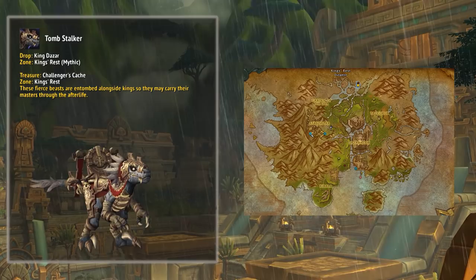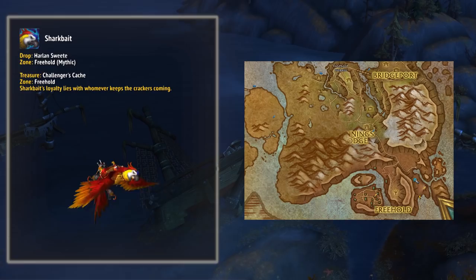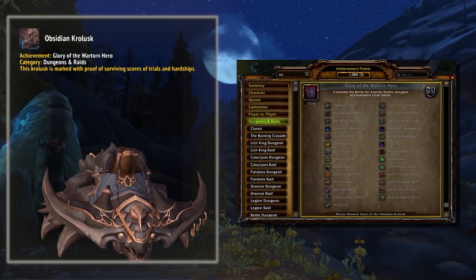Next, dungeons. Battle for Azeroth brings three dungeon mounts: the Mummified Raptor Skull from King's Rest, the Krog from Underrot, and Shark Bait from Freehold. These are on Mythic difficulty, and it's been confirmed that these mounts are actually available on the Mythic Plus loot table for these dungeons, which is pretty great. You just have to do as many rolls of the dice as you can.